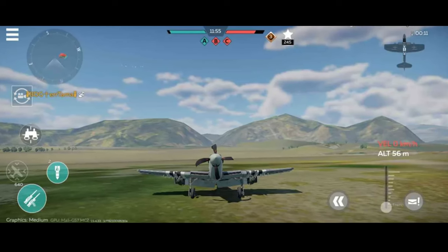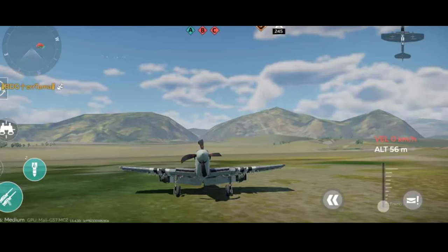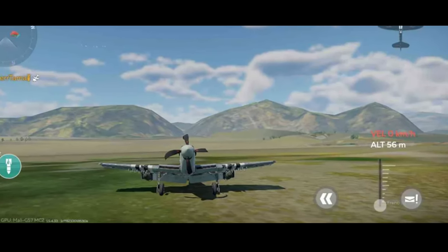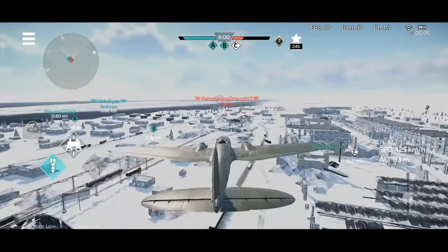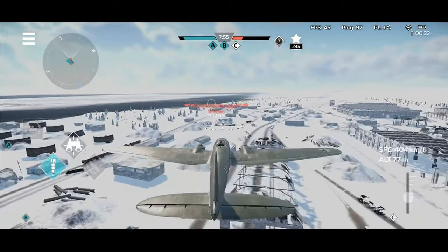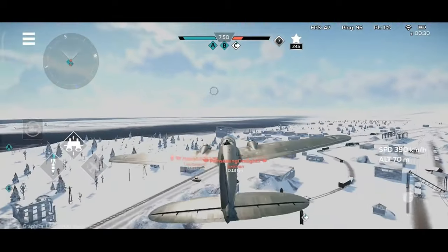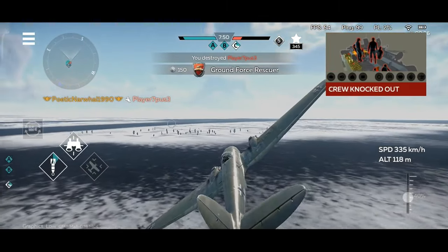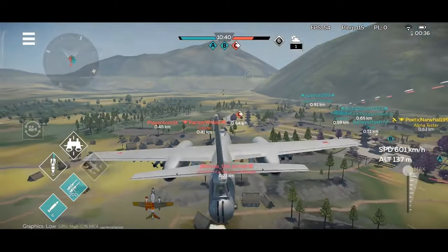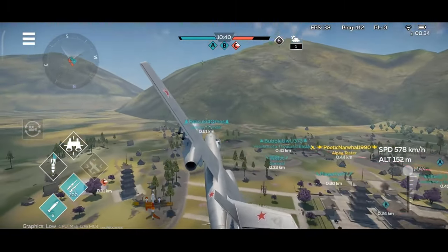The aircraft buy menu which allows control over flaps, landing gear, and air brakes has been added. With the flaps you can control the airspeed of your aircraft, which is really useful when you're trying to destroy enemies and making maneuvers.